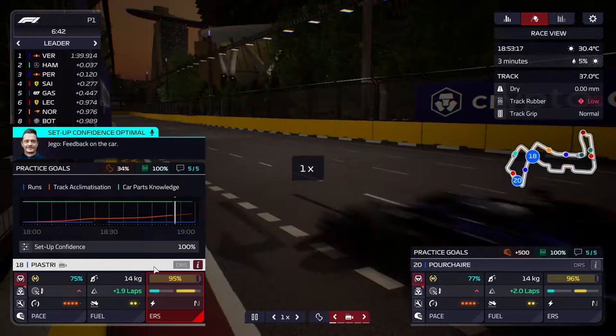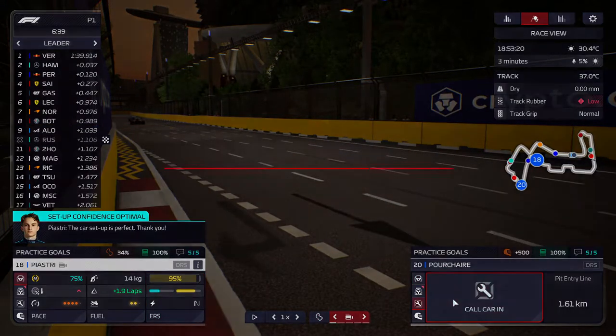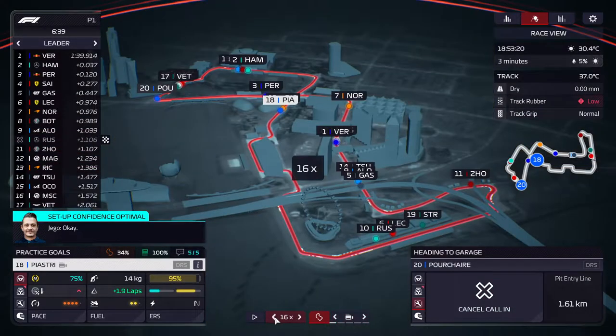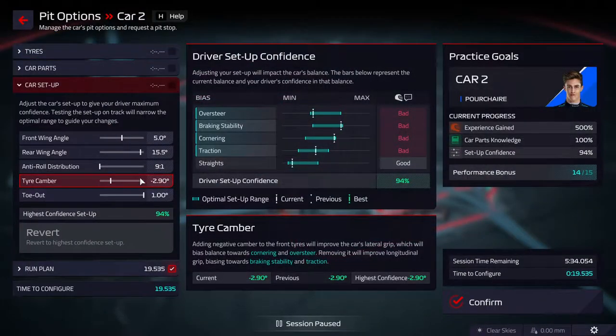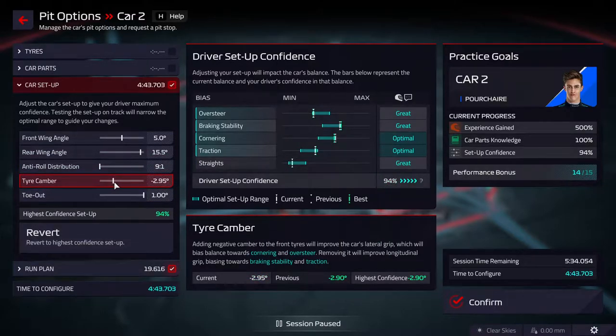We are in the first practice: Piastri has 100 percent and Pusher has 94. Let's call Pusher in — maybe we can get a better setup. He doesn't need more track experience so we have enough time to change it. We have a lot of great things and some are optimal, but the braking stability needs to go a bit to the left. I think we can do that with this adjustment.